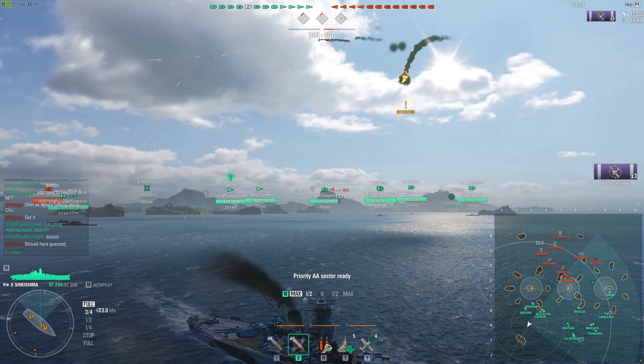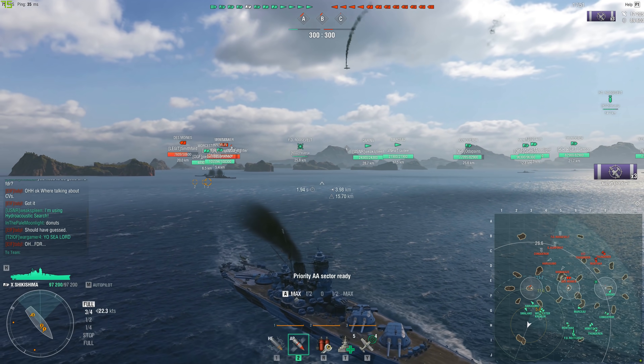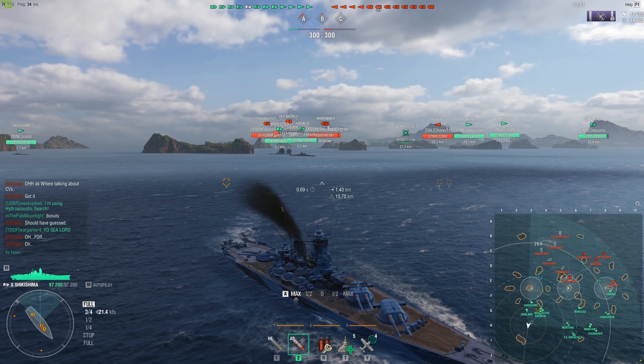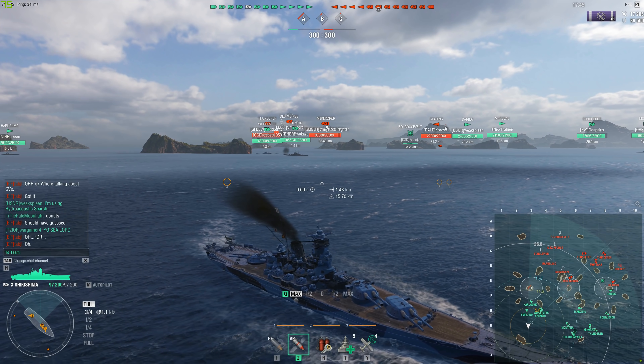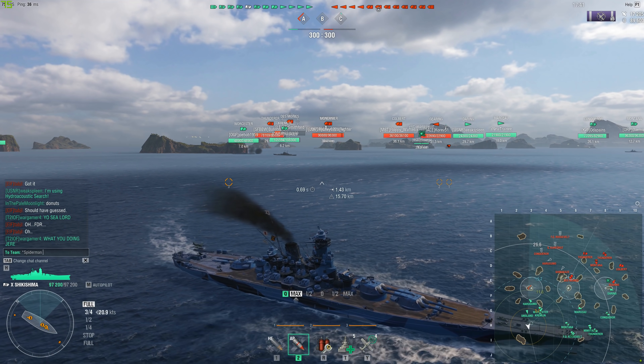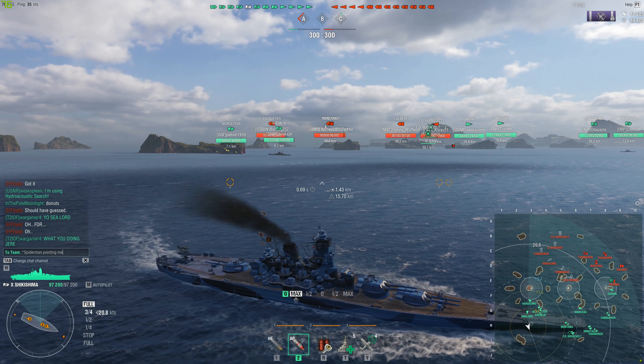The Journey to the West containers can drop one of the new ships — Wujing or Senjeng — and permanent Sha Wujing and Tan Senjeng camouflage with themed commanders, or either Zhu Baji or Sun Wukong, or other rewards.